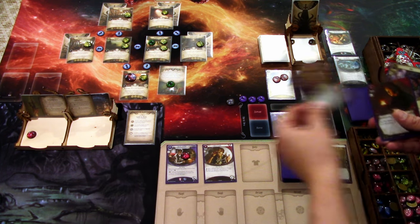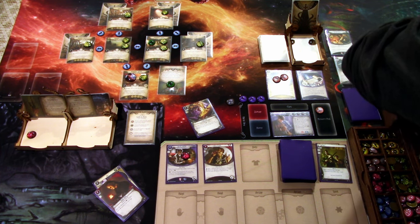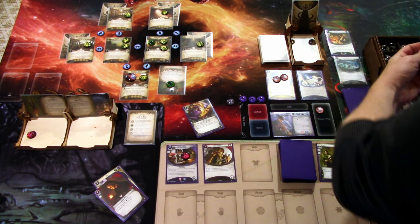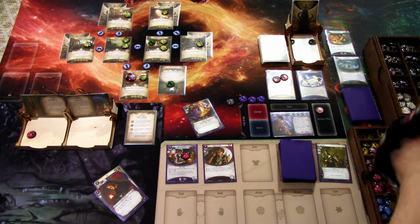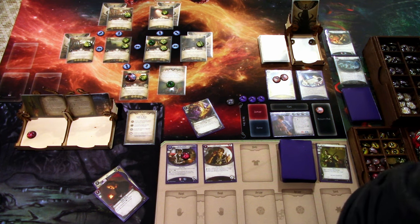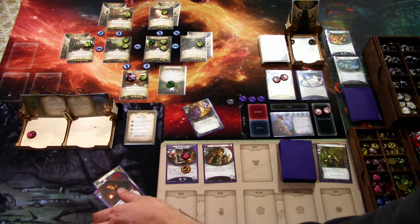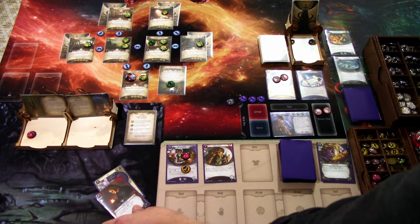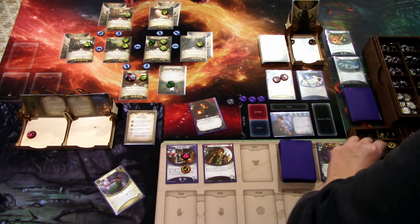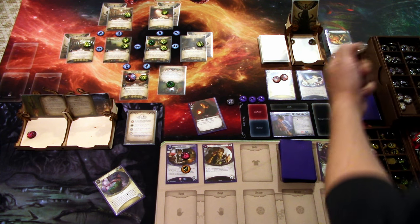First action: play Tempt Fate — we add three Curses and three Blesses to the Chaos bag. Then we exhaust David Renfield to add a resource, and play Keep Faith, adding four more Blesses to the Chaos bag.